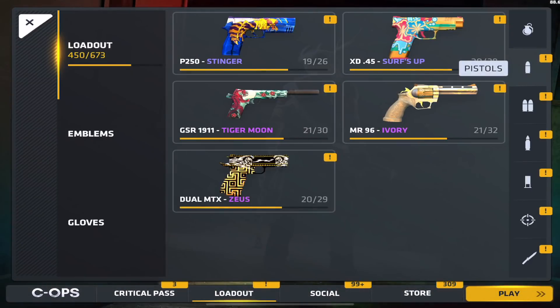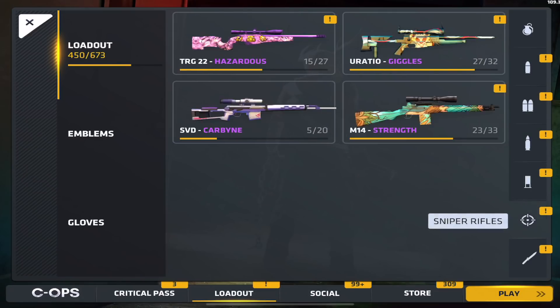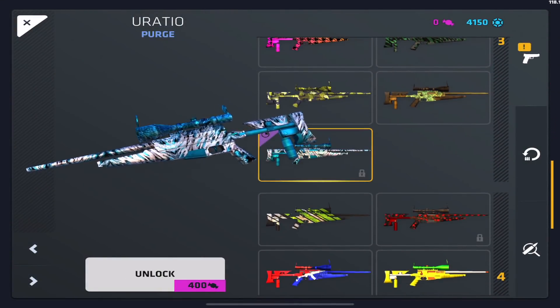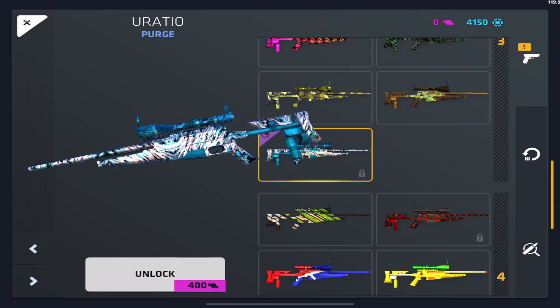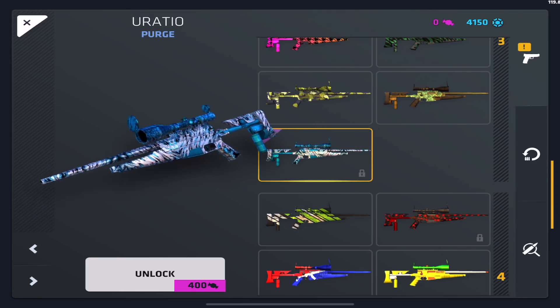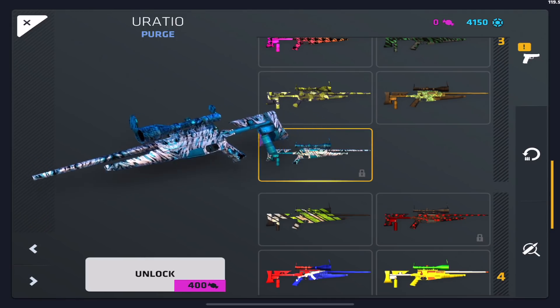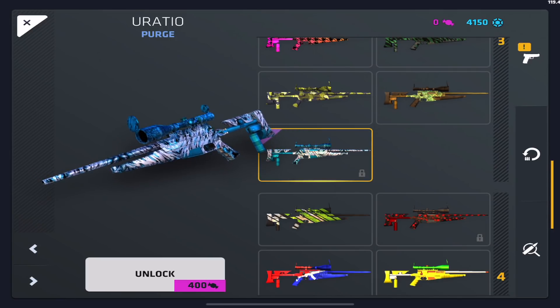Let me show you some of the skins I want out of the Halloween cases. First, I really want a sniper skin. I already got Giggle, but there's a new one called Purge. I feel like a lot of people aren't going to like this skin — I didn't like it at first either. But it actually has a pretty cool almost 3D effect. I like it a lot. I don't know why, it's just a really cool skin to me.